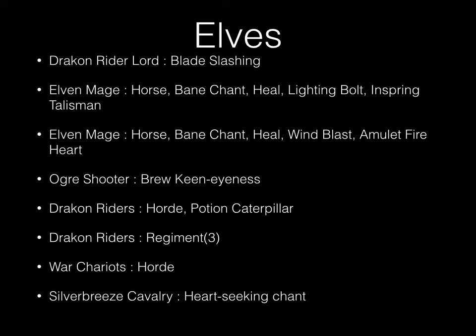For the elves — one of the lists I wasn't looking forward to running into. He has a Drakon Rider Lord with the Blade of Slashing, one elven mage on horse with bane chant, heal, lightning bolt, and Spiring Talisman, one elven mage on horse with bane chant, heal, wind blast, and Amulet of the Fireheart. One horde of ogre shooters with Brew of Keen-inus, one Drakon Rider horde with Potion of Caterpillar, three Drakon Rider regiments, a war chariot horde — the chariots have the Wine of the Elven Kind making them nimble — and silver breeze cavalry with the Heartseeking Chant.